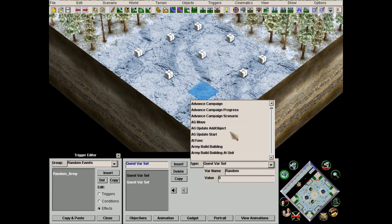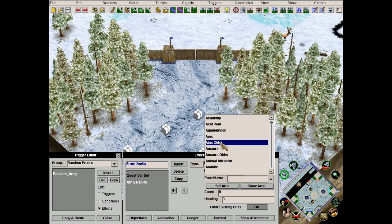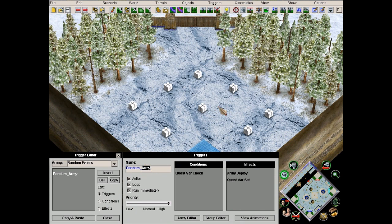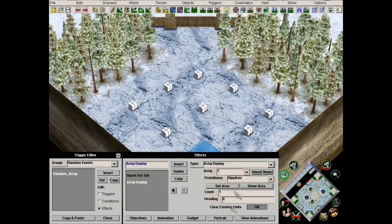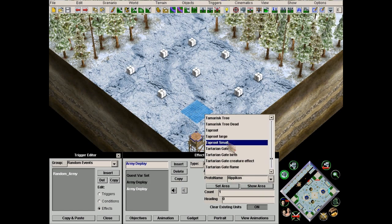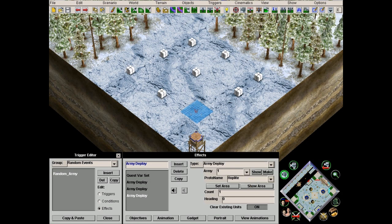Now we're gonna army deploy — bam. Army deploy player one: hippicon, yes. So we're gonna give him a free hippicon. Should I only make it hippicon? No, everything — because if they get a hippicon bonus and the enemy doesn't, it's already an unfair advantage. So he gets a free hippicon, plus a free toxo unit, and lastly a free hoplite. One of each three, so there's no unfair advantage.